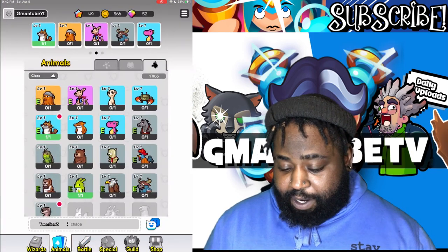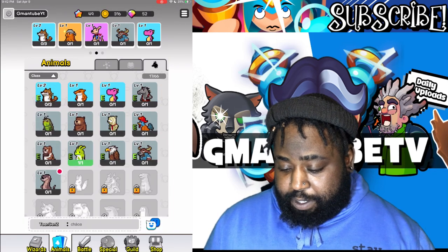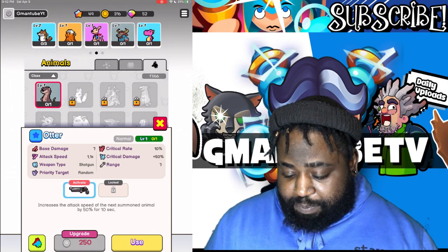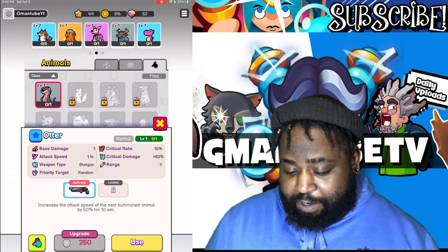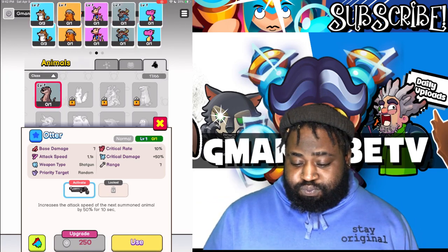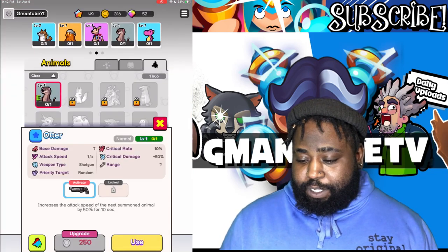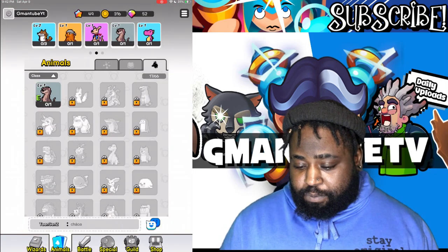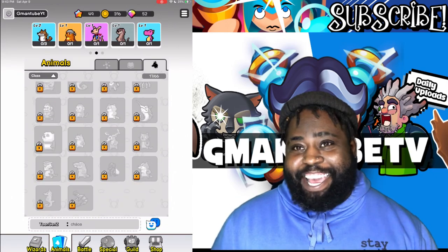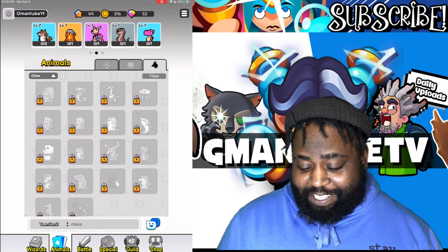I don't know if Otter's any good. Let's go read Otter real quick before we hop on the ladder. You can level up — let's upgrade right now. Otter increases the attack speed of the next unit by like 50% for 10 seconds. I'm going to swap him in for Buffalo. The pros of the game are obviously using the strongest cards.